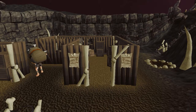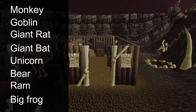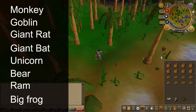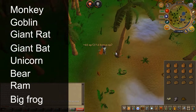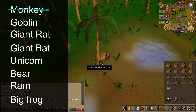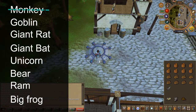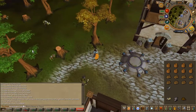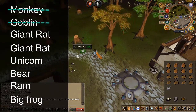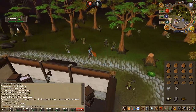You'll now need to obtain eight specific bones from eight specific monsters. Here's a list of the monsters we need to slay. Let's start in Karamja — go ahead and slay a monkey and pick up the monkey paw. Next, head to Portsarim, slay the goblin, pick up the skull, then head just south and slay a giant rat for the bone.